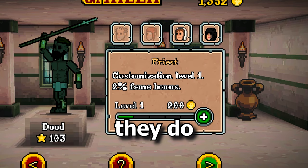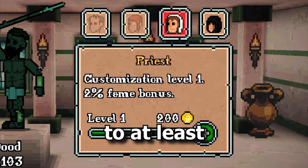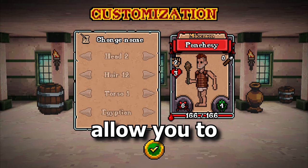To use secret names, you'll have to upgrade your priests to at least level 1. That will allow you to change your gladiates' name, which means that you can use secret names.